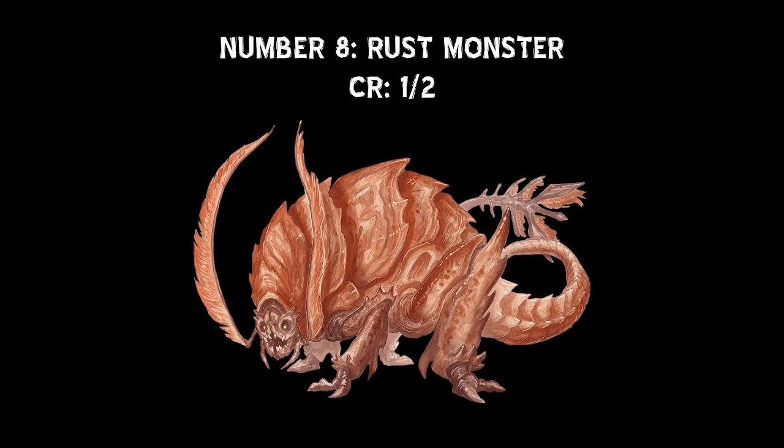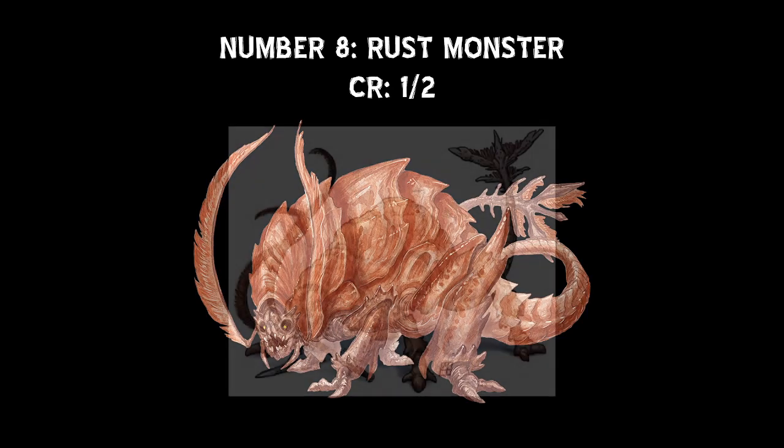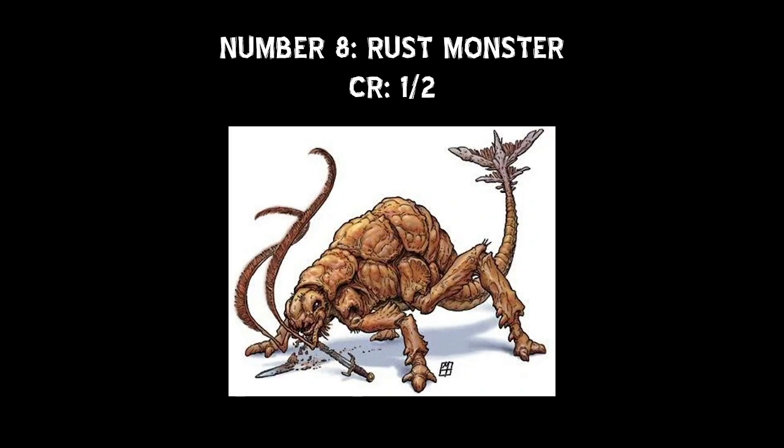Next on our list at number 8 is the Rust Monster. At CR 1/2, the Rust Monster isn't exactly an imposing monster — except if your party faces it when they have no magical weapons or armor, because of the effects it can have on those items. Any non-magical weapon made of metal that hits the Rust Monster corrodes after dealing its damage, causing the weapon to take a permanent and cumulative -1 penalty to damage rolls. If that penalty drops to -5, the weapon is destroyed.